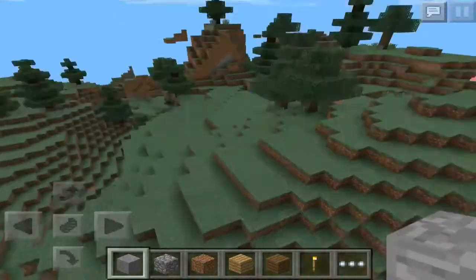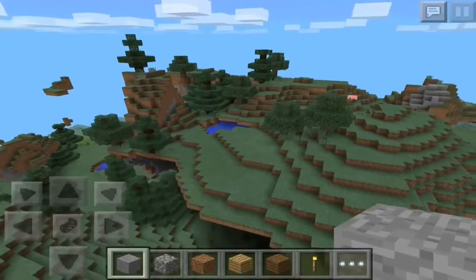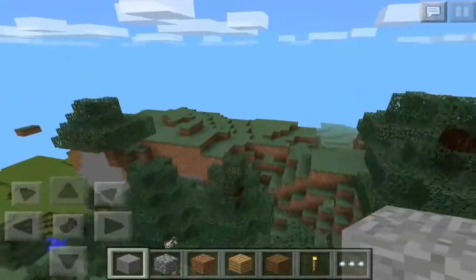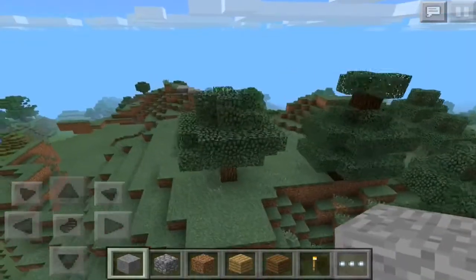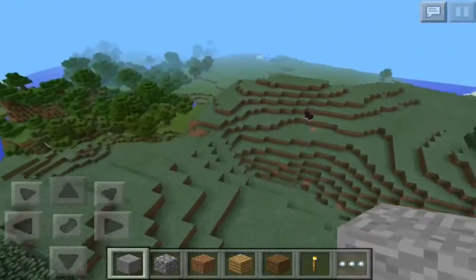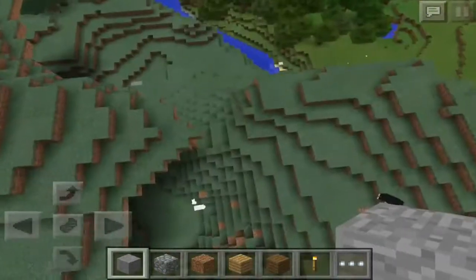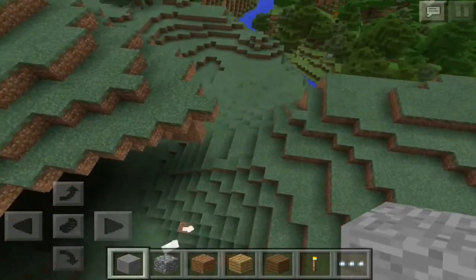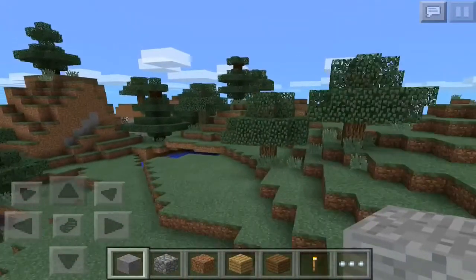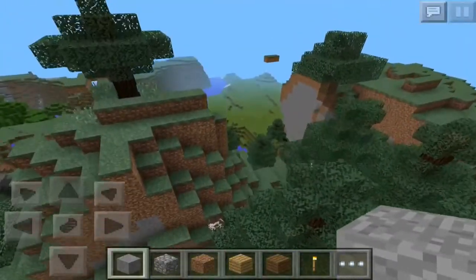You spawn right next to a really awesome Skyblock kind of seed. It also has a little water pool over there, so you have some resources. You can even do this as a series. If you're on survival and you want to make this a series, just get like 10 pieces of dirt and climb yourself up here. It's not exactly a Skyblock spawn but you do have a pretty good amount of resources on this island.